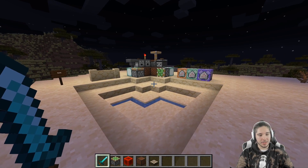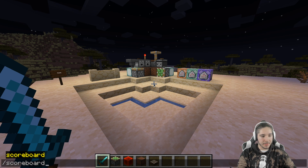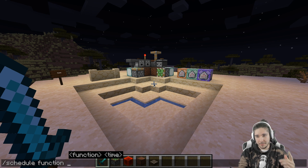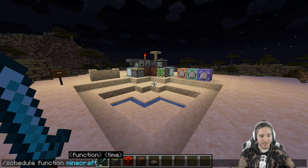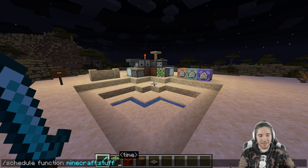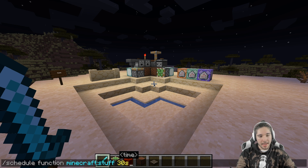It's pretty simple. It just lets you give the game a task and do it after a certain amount of time. You can just schedule a function — I currently have no functions installed yet. But let's just pretend we have some Minecraft function, and schedule it for something like 10 ticks, 20 ticks, or 30 seconds. It will run that function after 30 seconds, after 10 ticks, after one day — however you want. S stands for seconds, T stands for ticks, and D stands for days.